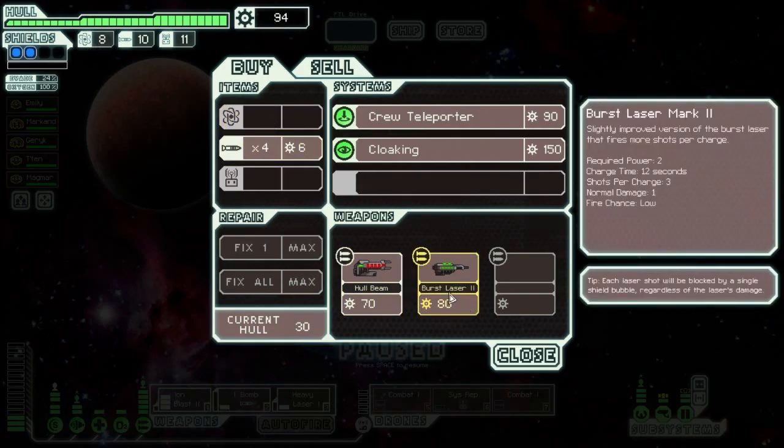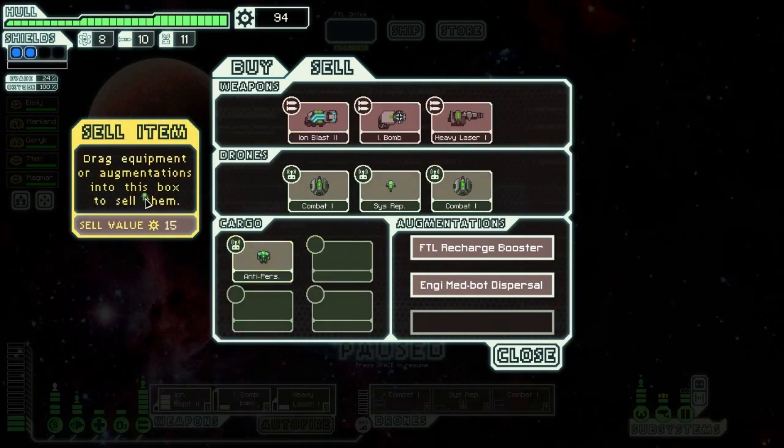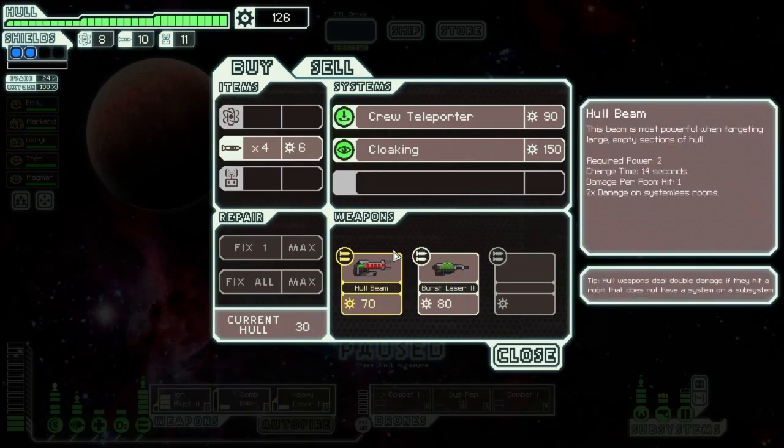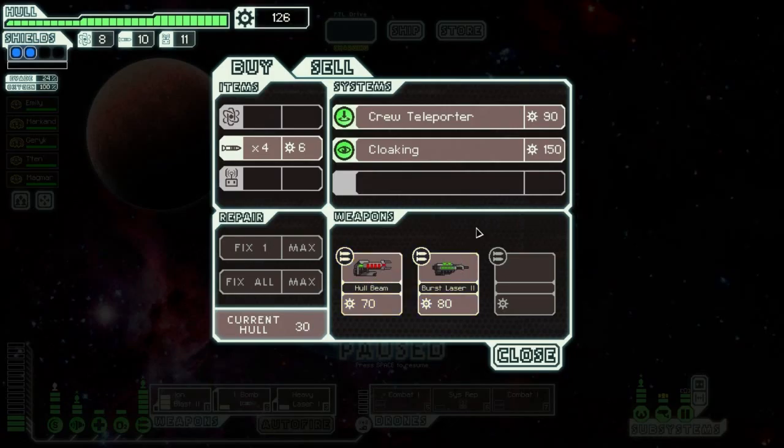We'll make some repairs, buy some fuel, and maybe some drone parts. We need to definitely get the fuel - buy both the drone parts, buy all the fuel. Burst laser - how much does that use, two power? Is that better than anything I have? I'm going to go ahead and sell this guy since I don't use it. I really gotta think about what I'm gonna need to destroy stuff. I'm not gonna get the hull beam - it doesn't go through shields at all and it doesn't damage shields, so it's kind of worthless.